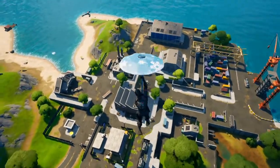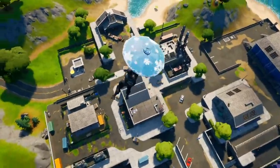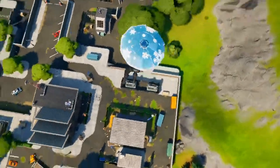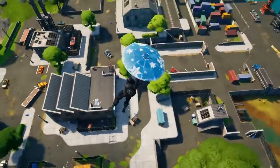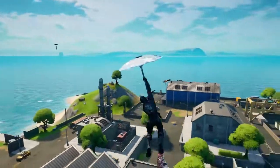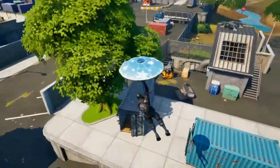The last one is actually going to be in a separate spot — it's going to be at Dirty Docks right here. You can pretty much see the actual container it's going to be in. Super random, but all you're going to want to do is drop down and look for the turquoise container right here. It's kind of in the middle of nowhere.